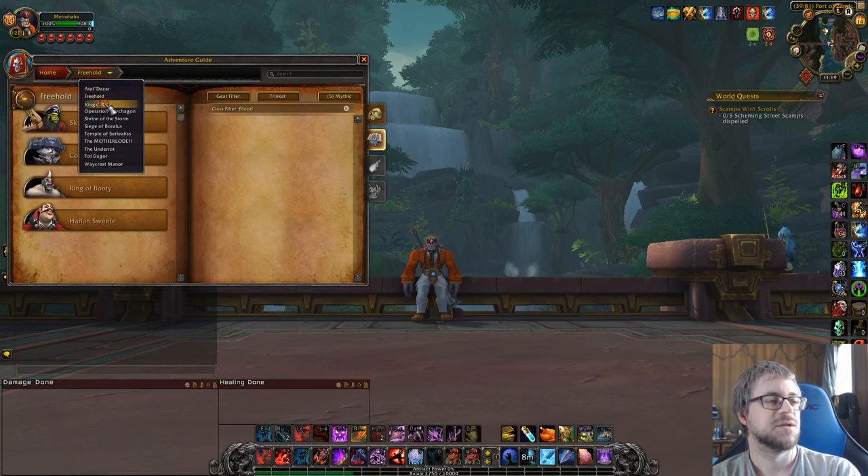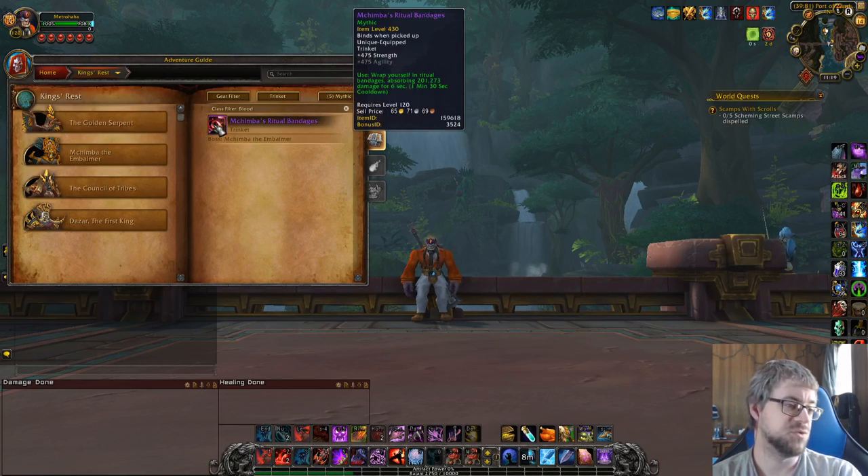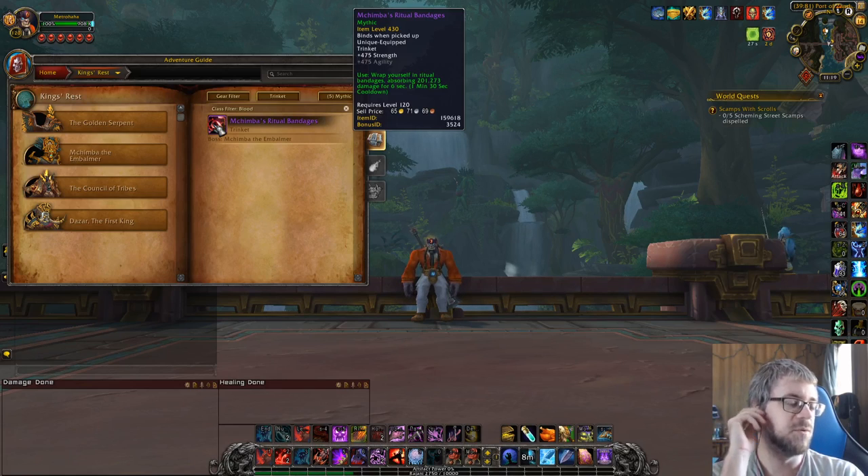Now we'll go to Freehold — no trinket in Freehold. King's Rest has Machimba's Ritual Bandages. This is another one I talked about early in the expansion, but it's just a weaker version of some other trinkets out there right now. If you get a 475, you might want to think about using it. But realistically, I don't think I would use it no matter what circumstances I had. It's a one-and-a-half-minute CD, and it's longer than another trinket I'll show you in a bit, so it's just going to do less healing.